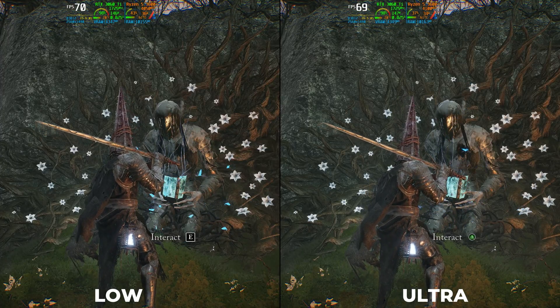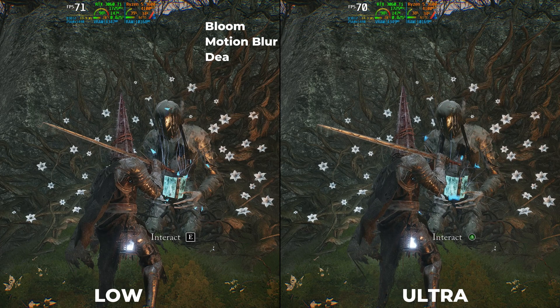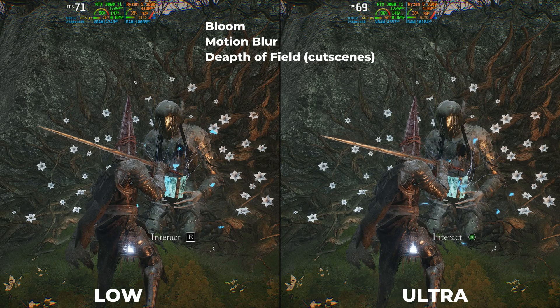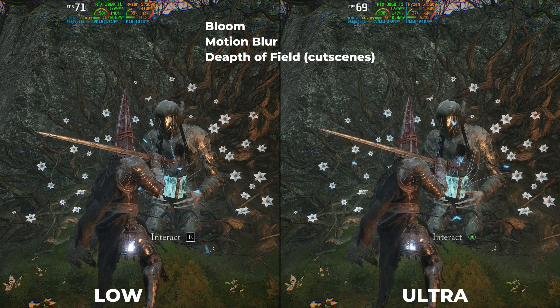Next is Post Processing. It controls bloom, motion blur, and depth of field during cut scenes. The difference in performance drop is up to 9%, so we can keep it at high or ultra.